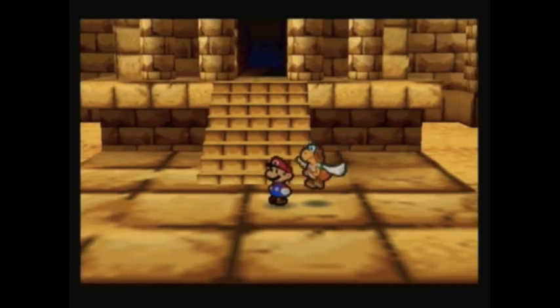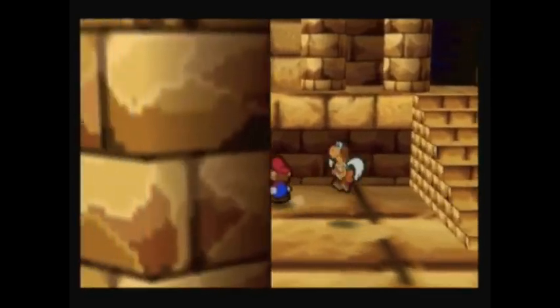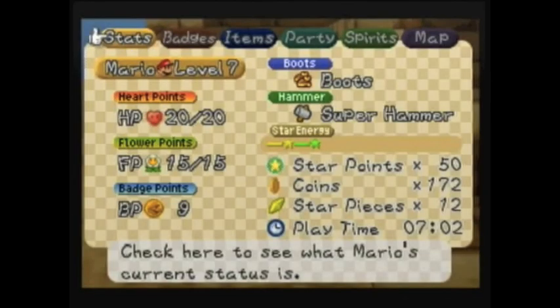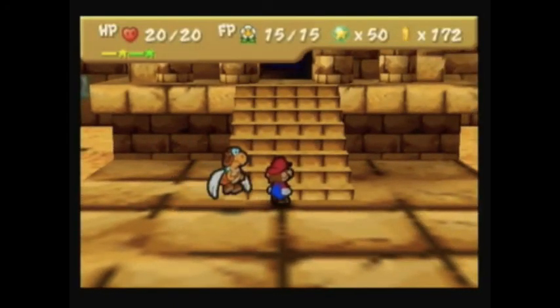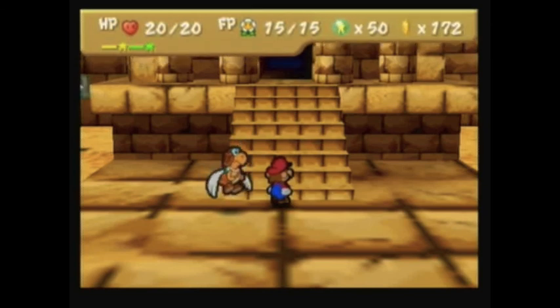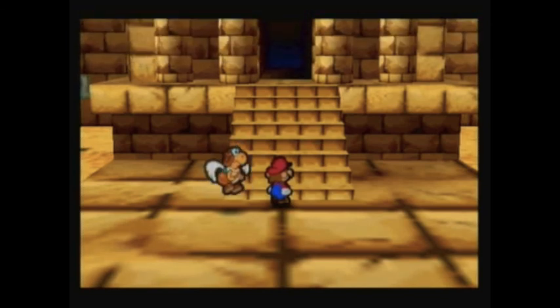Okay, I think we've done enough in this episode. Whenever we collect a Star Spirit, we recover fully. I think I'm going to end the episode here. Next time on Paper Mario, we are going to do the chapter two interlude and then head on to chapter three. See you guys there!